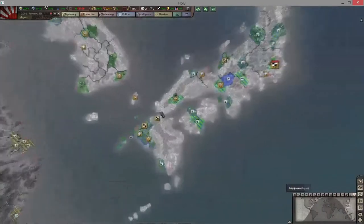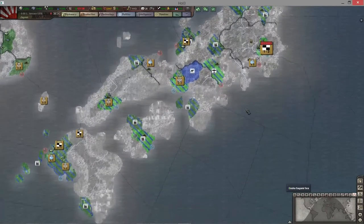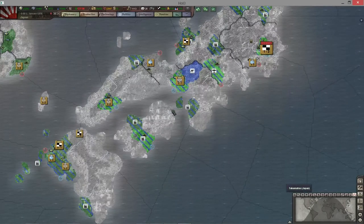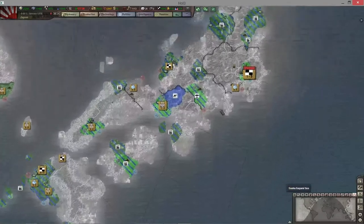These white tabs here are new in this version of Black Ice — I'm not fully familiar with them. That's industry, that's air base. For individual provinces, let's find one that has a whole bunch of stuff — this is Sasebo right here. This will tell you everything that is in Sasebo in this little province. Here are the resources, which are also shown up here in your master list of what you have. This is what the individual province produces for you.